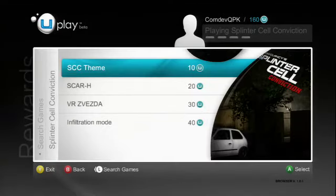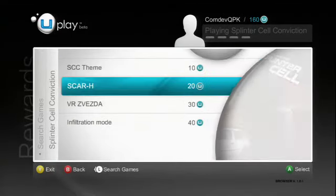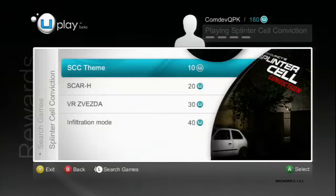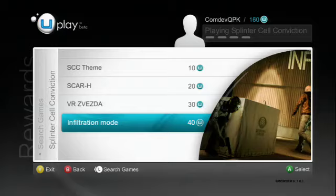Here, you'll see a list of rewards you can select. They include the Scar Age Assault Rifle, a new skin for the Deniable Ops Mode, a theme for your Xbox 360 or wallpaper if you're on PC, and Infiltration Mode.